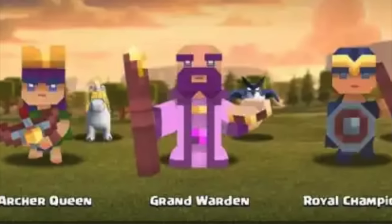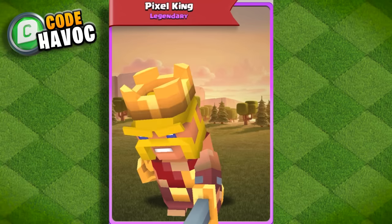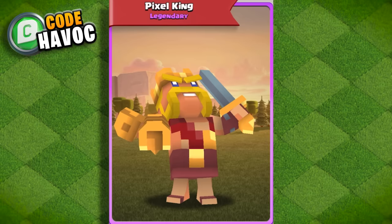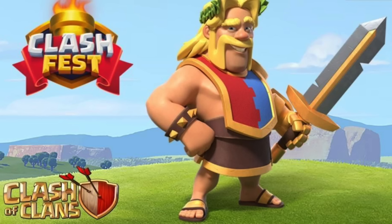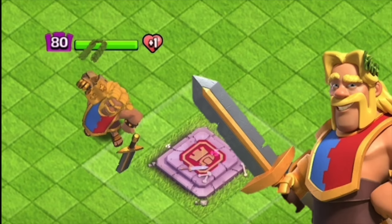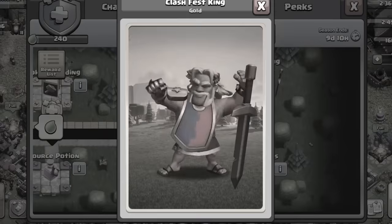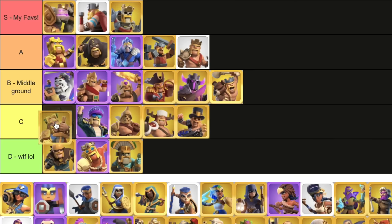Pixel King — when these skins appeared in the shop, I did not hesitate. I hate using the word cute, but they're cute. Look at that little cute king. You either hate them or love them, and for me, I love them. Not quite A though — S tier has way better skins to offer. Clash Fest King — for being the most recent king skin, I actually think it looks too basic and bland. It's not something I was hyped to get. I don't even think I'm going to complete the pass — it just doesn't look worth it.